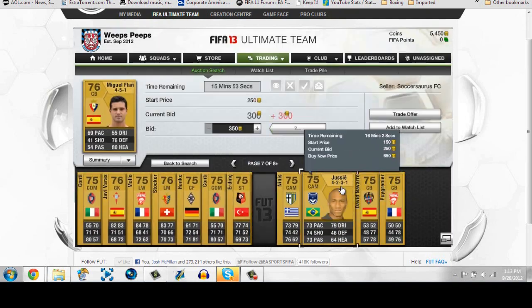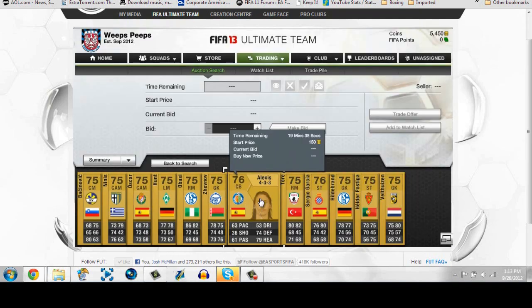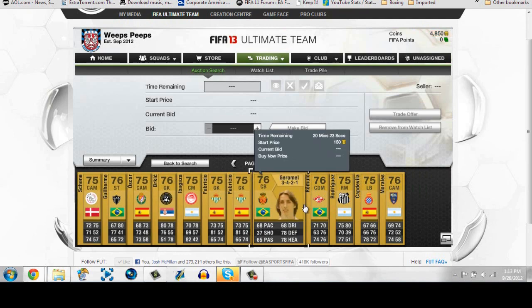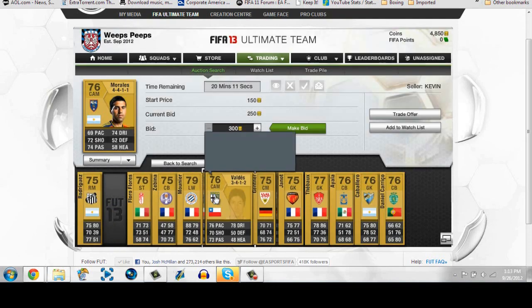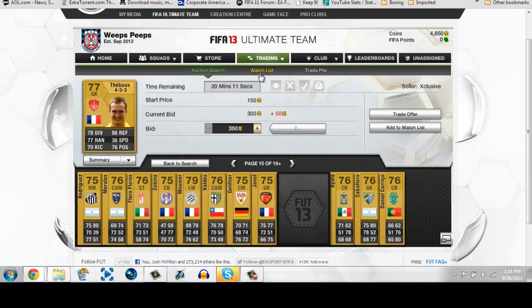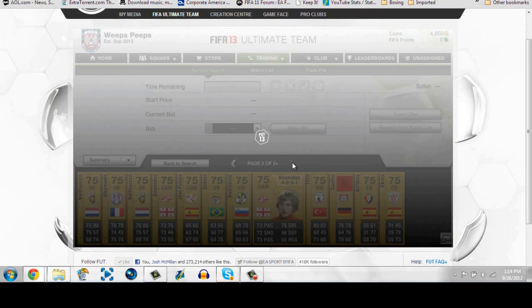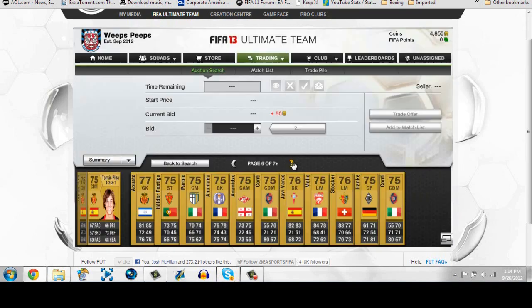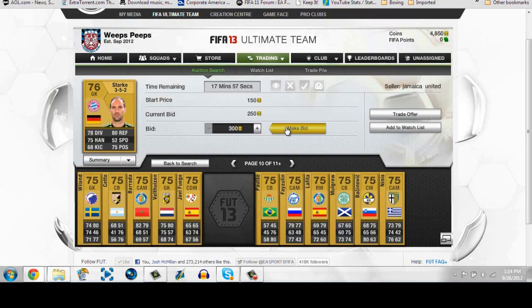Get guys in good formations and good nationalities — like Brazilians, French, and Italian players — that sell for a heck of a lot more. Goalkeepers seem to be going for pretty cheap but you can definitely sell them on in a good formation. Another tip is to actually scroll through the pages further before you start doing this. If you can get into like page 30, 40, or 50 plus, a lot of people aren't there yet and they're not bidding.